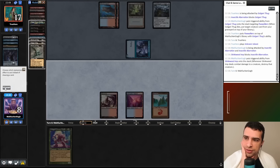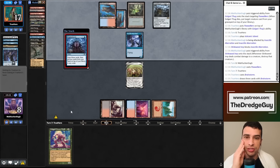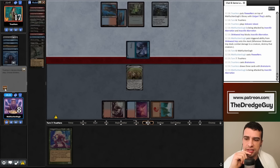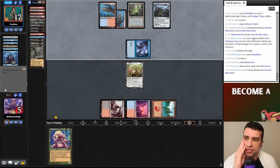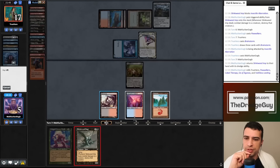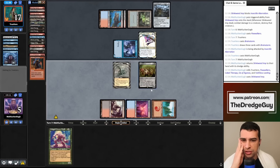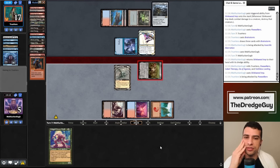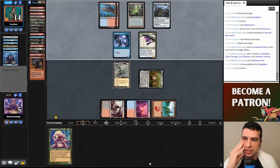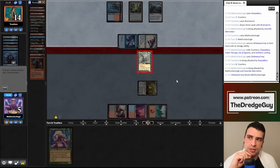I draw Fatestitcher, cast it, and pass. My opponent casts Brainstorm — good for them, but no extra Delvers please. They have a second threat now. I must dredge and play Stinkweed Imp. Maybe I pushed our options too hard — Fatestitcher would have been better later. If we had two Stinkweed Imps in play now we could almost guarantee the win, but it's not so easy anymore.